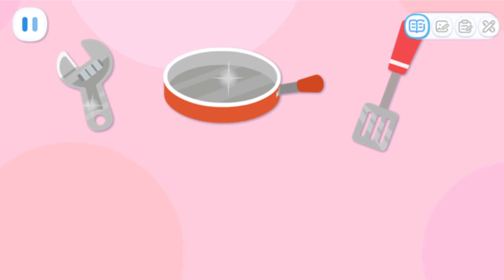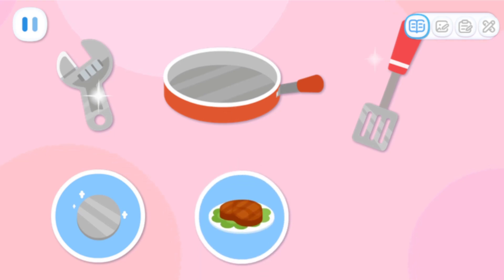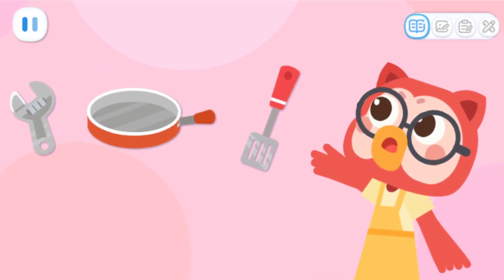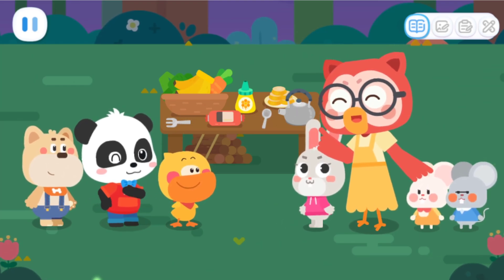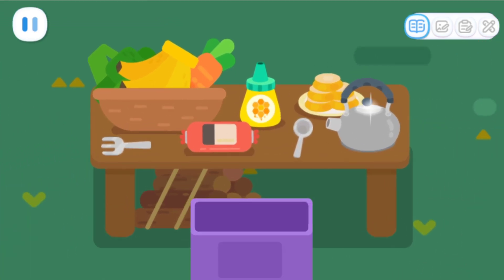Think carefully! What feature do they have in common? They are all made of metal! They're all for cooking! They're all long and thin! That's right! The thief probably wants something metal! Let's find all the metal objects and protect them! Great! We won't have to worry about the thief then! Let's look for metal objects here!